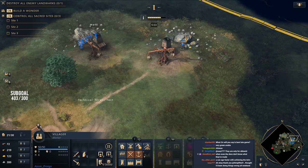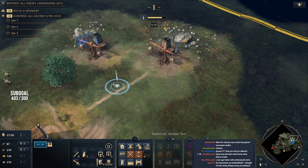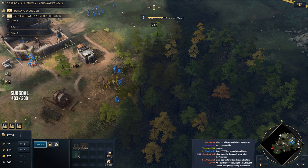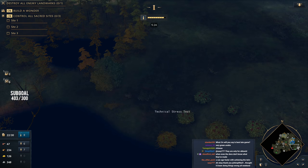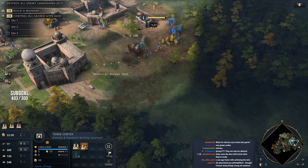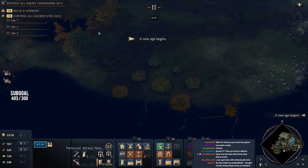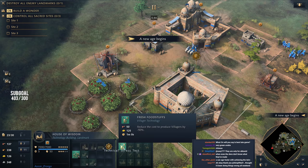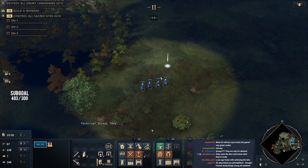We need 300 stone for our second town center. Let's think about our TC placement — ideally we want to be looking for berries and a secondary source nearby. I think there's a pretty decent spot down here to the south. You can see we're about to hit that age-up now, so I'm sending four villagers down to place a town center there. Our cost of villagers is about to be reduced with fresh foodstuffs — down to 25 food now.